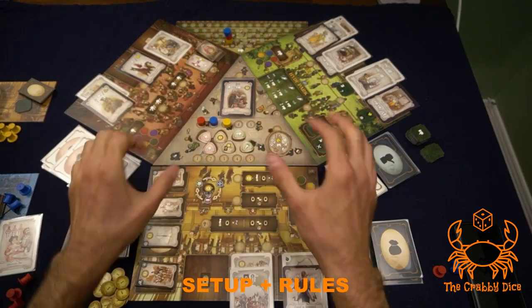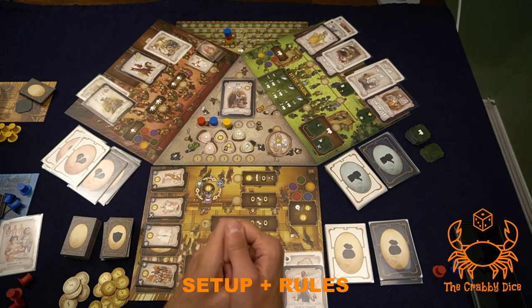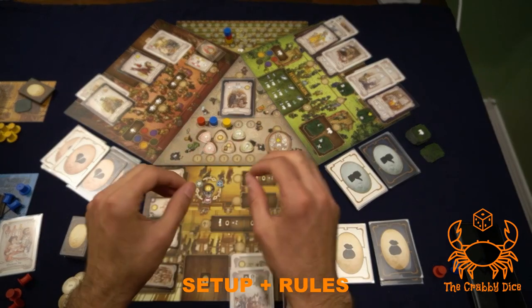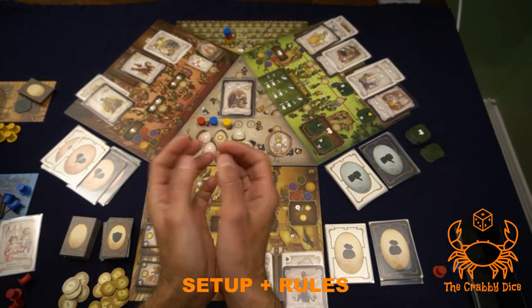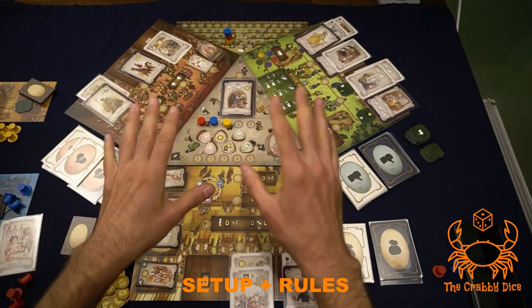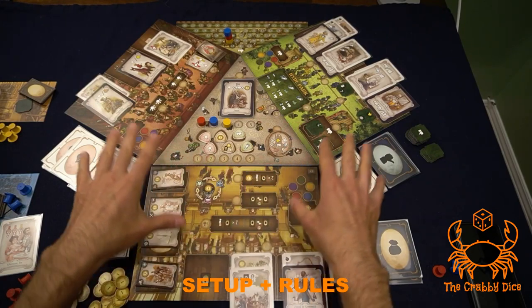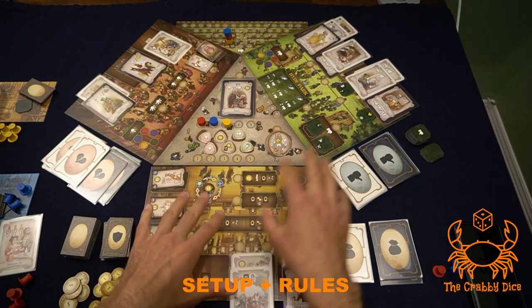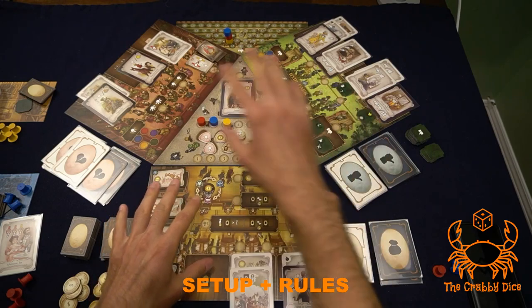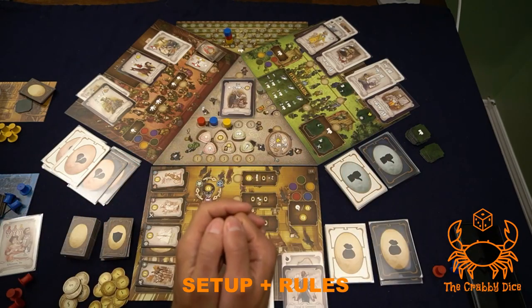That's basically it for setup — everything else is for the individual modules. Now, the turn structure and how to win. The goal of the game is to have the lowest accumulated score between all competitions. If you're playing all three, you add your score for all three — whoever has the lowest score wins. Golf rules.